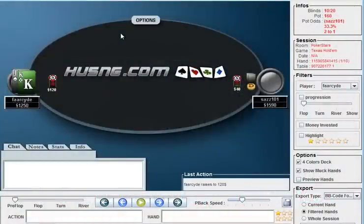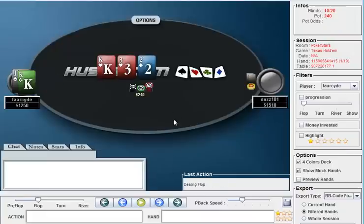Our first decision is whether to 3-bet or flat at 75 big blinds. I switch it up a lot and could go either way, but starting off the match I think it's fine to 3-bet. We get a flat call, and the board texture comes king-3-2, two of a suit.